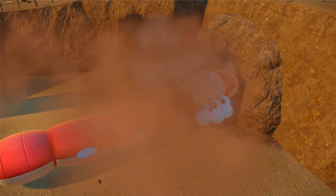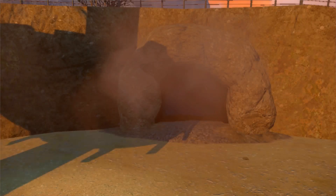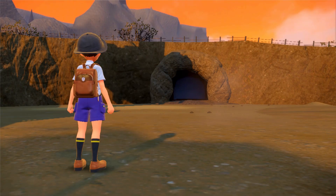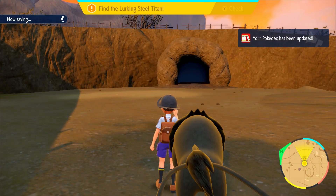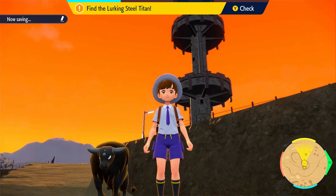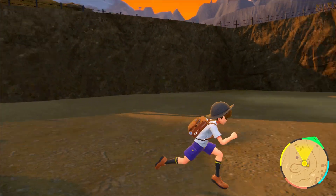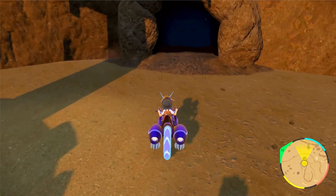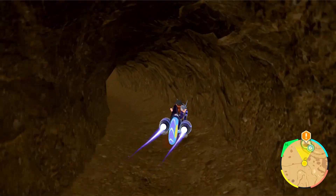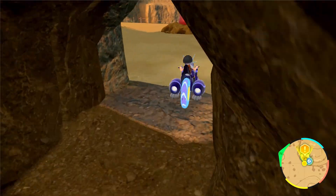Oh my god, he just punched the wall. And he's digging into the wall — what the heck is going on? So we have to chase after him, I'm guessing. My Tauros disappeared for a second, that was weird. He's right here, that's cool. There's also this big tower here that I saw — I don't know what's in it, but maybe we'll go explore that after. I guess we should go chase him down. Oh, we're actually going into the cave — I thought it was going to go to a loading zone, but I guess not. Let's go!